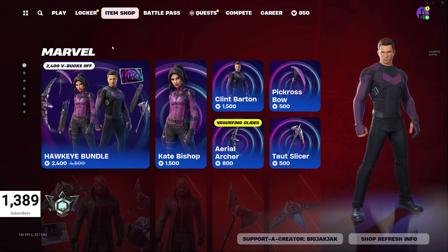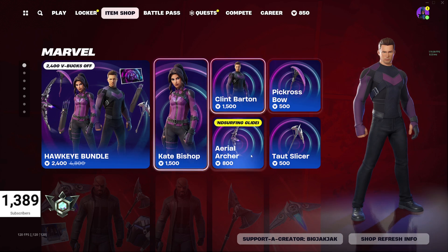We got the Marvel skins still in here. Hawkeye Bundle, 2400 V-Bucks, down from 4800. It comes with Kate Bishop and Clint Barton. He's got a loading screen that you don't get unless you get the bundle, and of course the cosmetics that go along with it, or you can buy them separately.